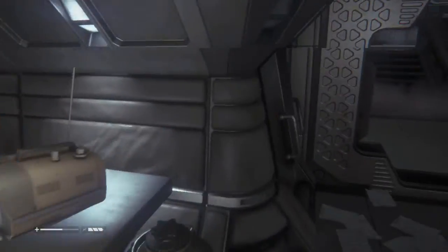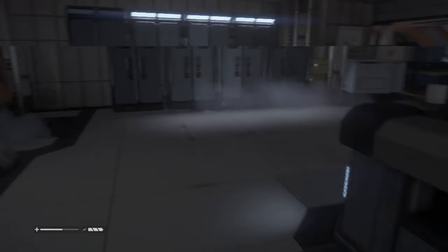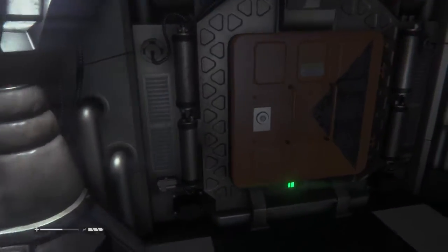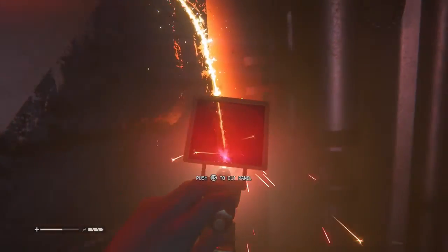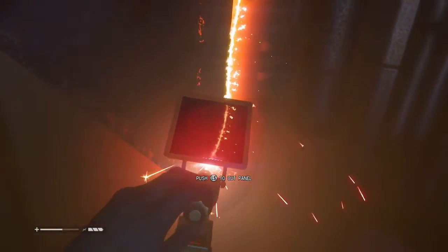Since that android is dead - I actually did this part with the android alive my first time through - you have to come over here and use the gas torch on this to unlock it, and it takes a good minute. That's why it's easier just to kill him. If you want to you could kill him; if not you could stealth it, but it's a lot riskier. It's up to you.